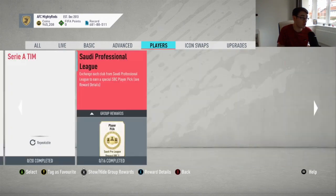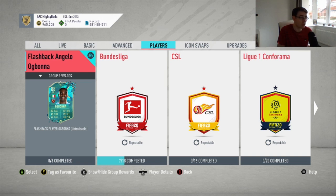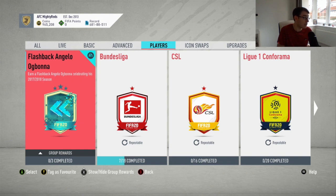This is no disrespect to Ogbonna because his card already looks absolutely insane with some of his stats, but it is interesting. Have EA put him here by mistake? Potentially — EA do tend to make a lot of mistakes nowadays. It wouldn't surprise me if this gets moved to the live section and is only there for maybe six days, so honestly it wouldn't surprise me if he ends up having a time limit.